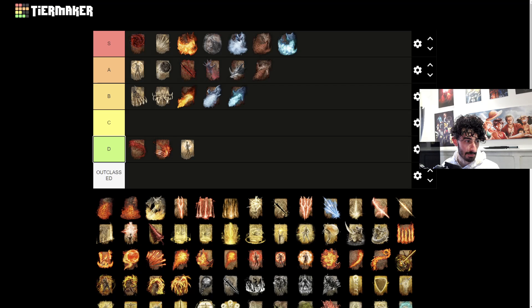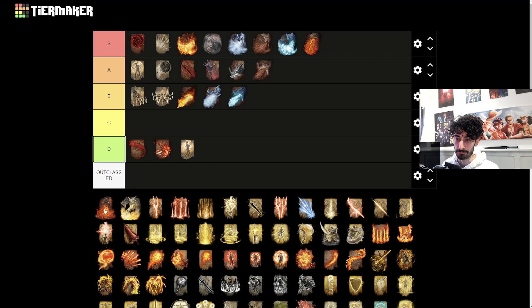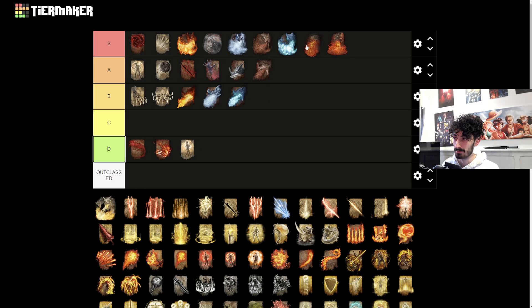As for the Magma ones - Magma Breath and Theodrix's Magma - they can both go into S tier. They didn't do crazy damage like the Dragon ones if you just initially cast them, but these can be chained. You can do something like Catch Flame and chain it straight into either one of these attacks, which is actually insane and will just do a whole bunch of damage.